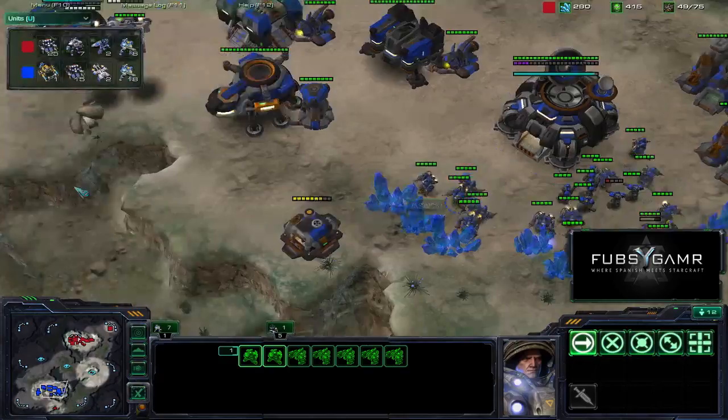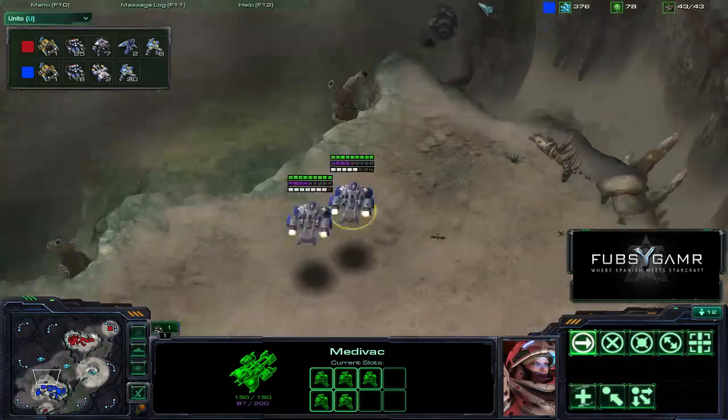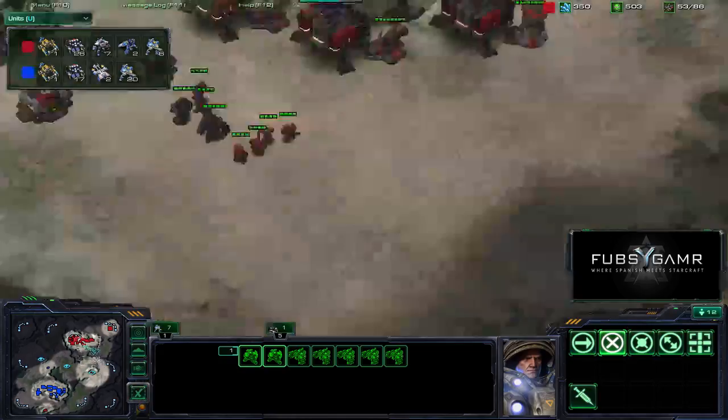Looks like he's got two Medivacs — he's going for the drop! Got a total of twelve Marines in his dropships right here, while Black Angel's army is down here. Let's see what Black Angel has in his main — he's got a couple Reapers, Marauders, and Marines. He's got enough to hold off this army.